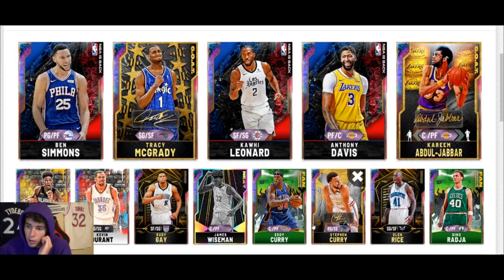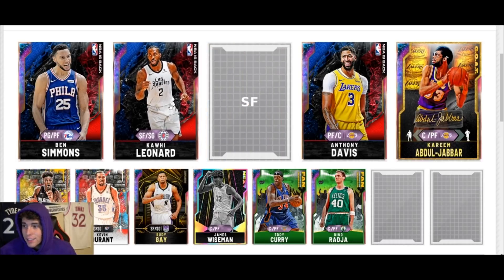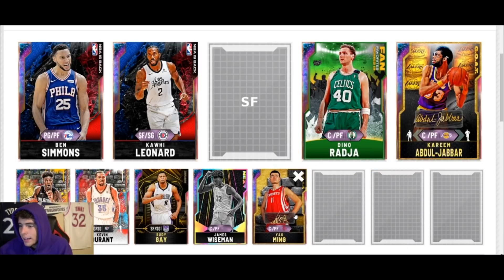This next squad was sent by my boy Bro on Twitter. He has a very very very good squad and 300k MT, but his squad is missing one key piece. Can you see what I see? I know what he's missing — Tracy, I'm sorry but you gotta go, because I need to see Yao Ming on this squad. If you don't have him locked in, sell whichever of Davis or Wiseman you like less. Plug Dino in there, get rid of Eddie Curry, and get Yao Ming moving and grooving at center.